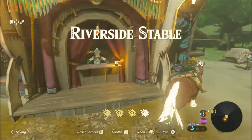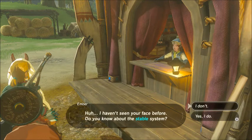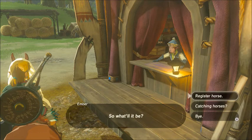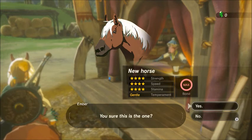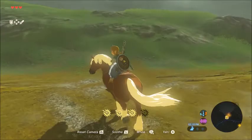Riverside Stable — whoops, oh my gosh. I might have been going too fast there. I do know about the stable system. So if you come with a wild horse you can register it here, or if you want to stay for a rest, head to the counter inside. So we're registering Epona, but all right — I may have completely forgotten that you need rupees to do this.